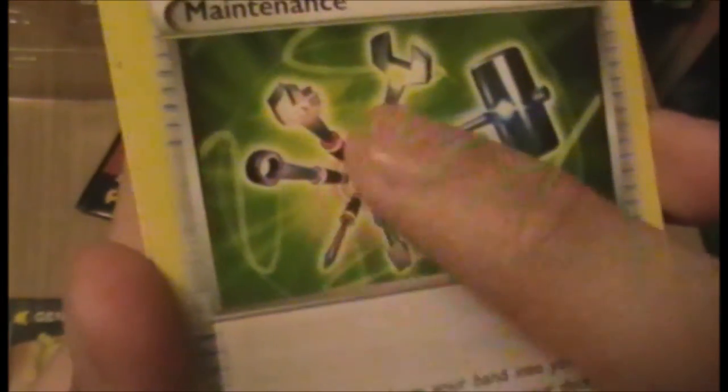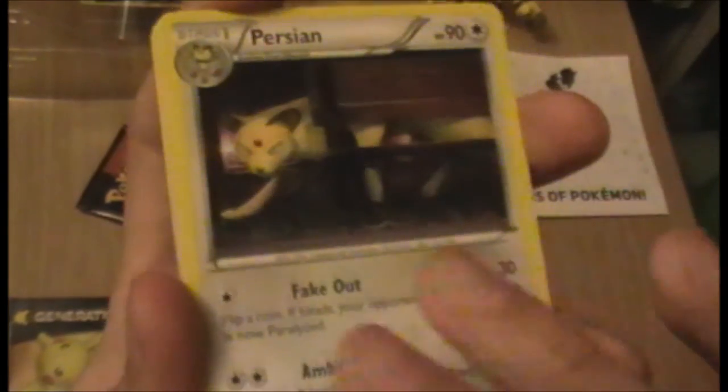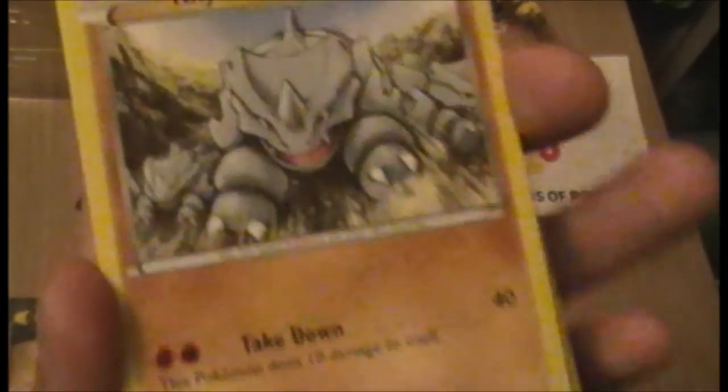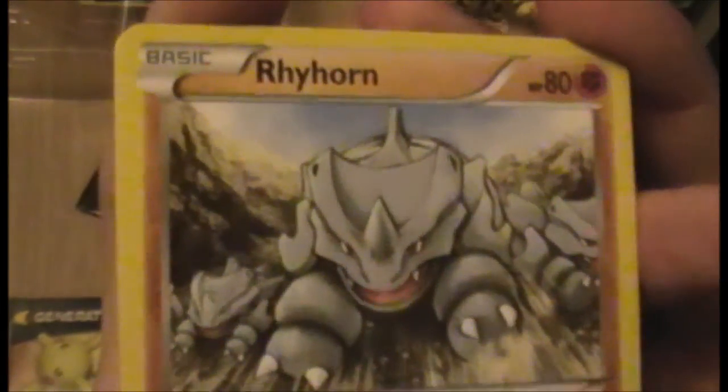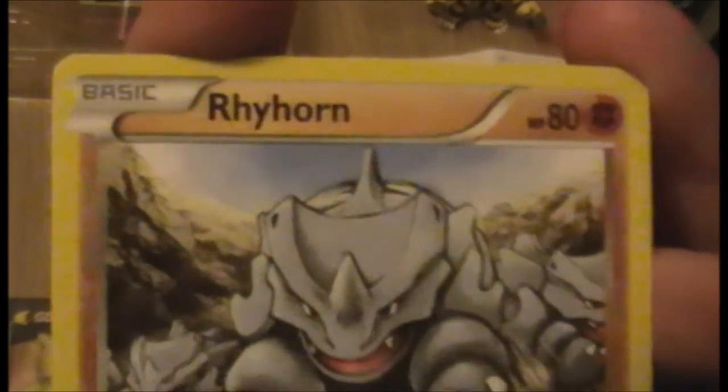We also have the Maintenance card — I remarked before that this is an incredibly unwieldy tool because you've got all the light things and then a hammer, which I imagine just weighs it all down. Also got a Persian card, which I think I've pulled in every pack. We have a Paras — that's really cute, just a Paras hiding out in the undergrowth. Really nice artwork; it's not flashy, but it's not trying to be.